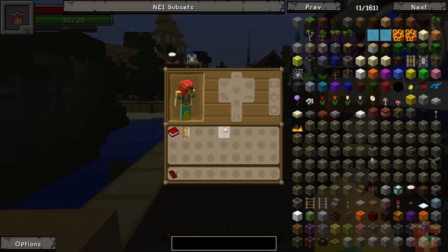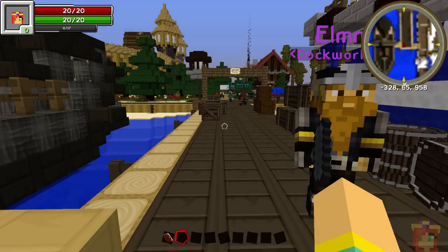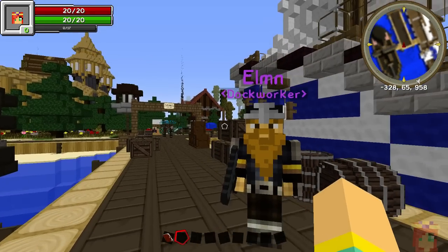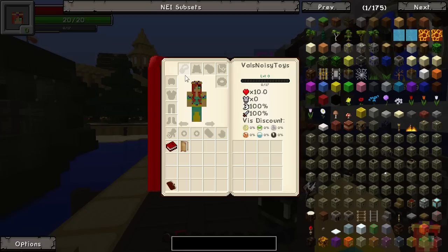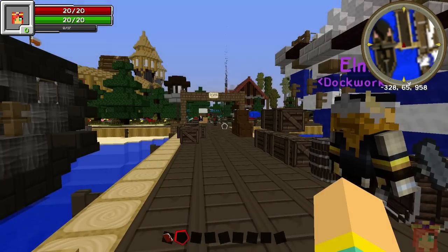You can press O to open your Tinker's Construct armor tab. Currently wearing nothing so it doesn't really matter, but I wanted to show you that. There's another method of looking at your extra slots: go to the Baubles tab, but Baubles are actually included in the Traveler's Gear tab. If you go there you can see it covers all the bauble slots as well.